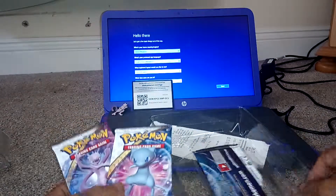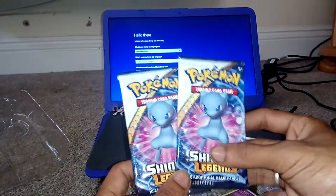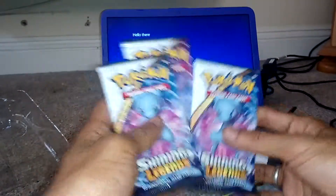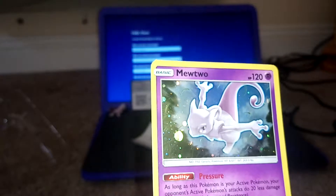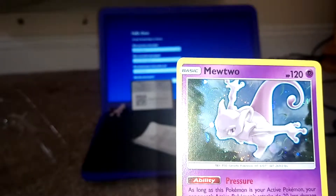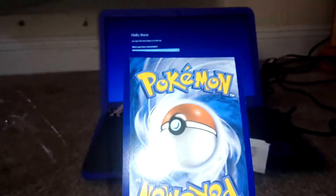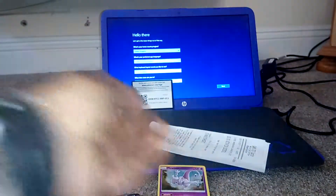We're also going to have a look at that awesome promo card. So Mewtwo, 120 health points, Mystic-type, Genetic-type Pokemon with an ability of Pressure, and an attack called Super Cyborg which does 100 damage. That's a promo card — a never-before-seen promo card that was made just for this box. That's pretty cool. So that's probably what I'm going to hold on to.